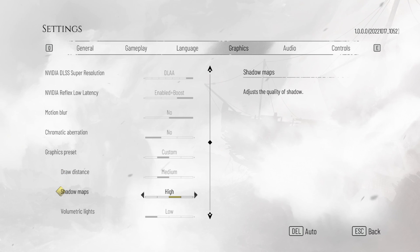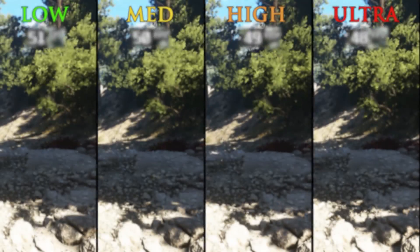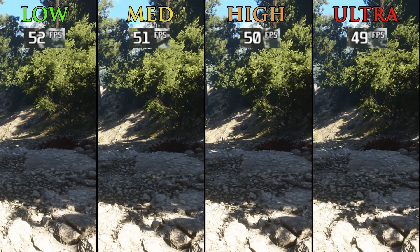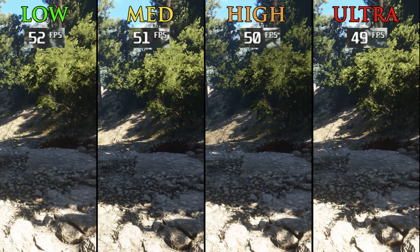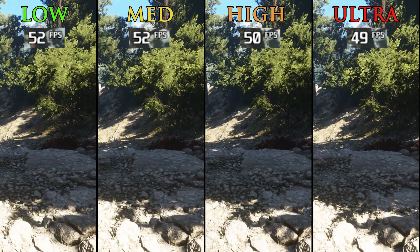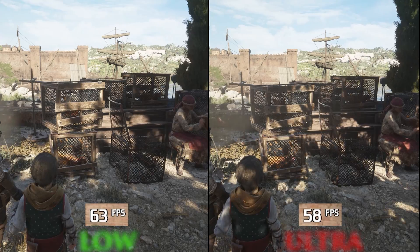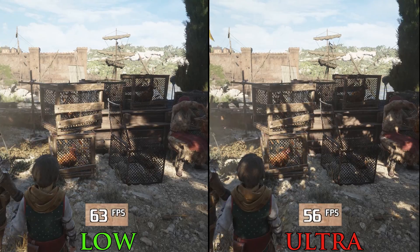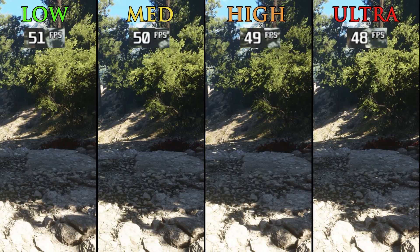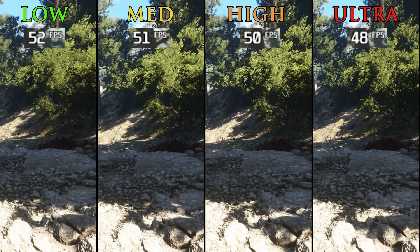Shadow Map controls the quality and resolution of shadows in the game. Strangely enough, this setting doesn't cost much — going from low to medium costs around 2%, high 3.5%, and ultra 7%. I verified this across many other areas in the game and the result is identical. Medium or high offers the best balance between good performance and visuals.